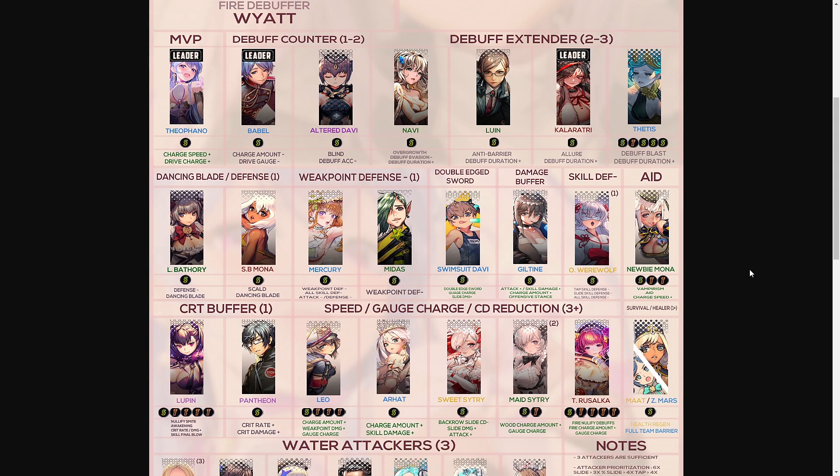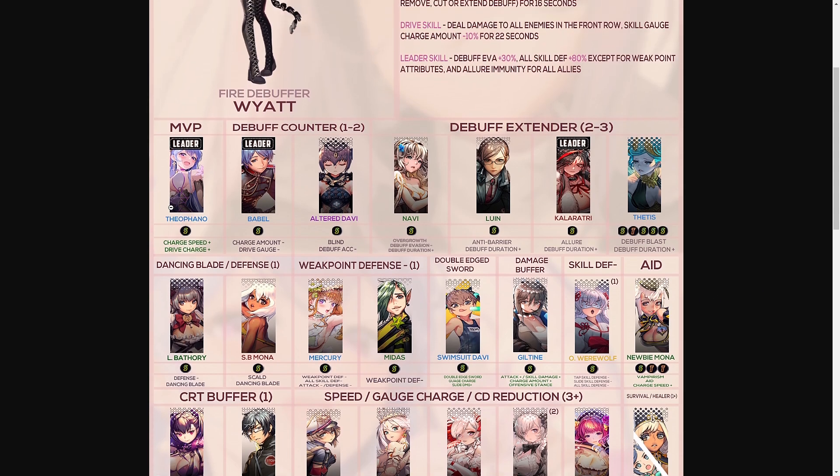For units suggested to run in this event, the MVP is Theofano, the new water-type supporter — consider using her leader skill, and run her on a slide skill order. For debuff counter, run one to two of these units depending on your team comp and survivability. We have Babel — also consider his leader skill — run him on slide. The second debuff counter unit is Altered Davi, and you'll want to run her on slide as well.